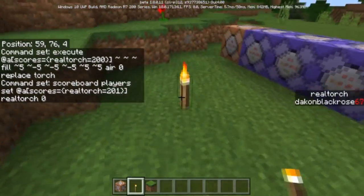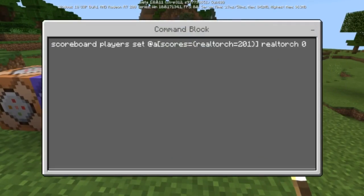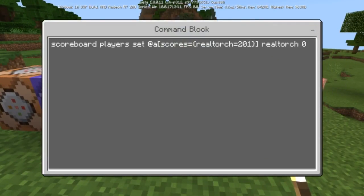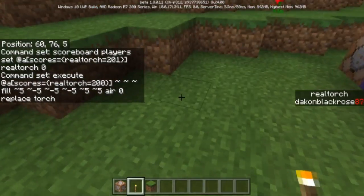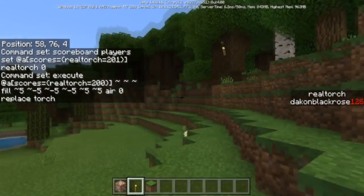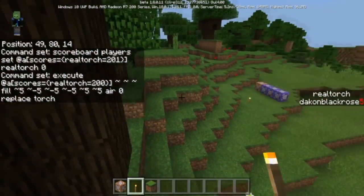That's pretty much it guys. This is just a simple command — some of you were actually asking for simple commands and just explaining some stuff. So this is pretty good for those of you who don't know too much about 'at all scores equal', and you can kind of play around with that especially using an execute and then a fill command inside of it.